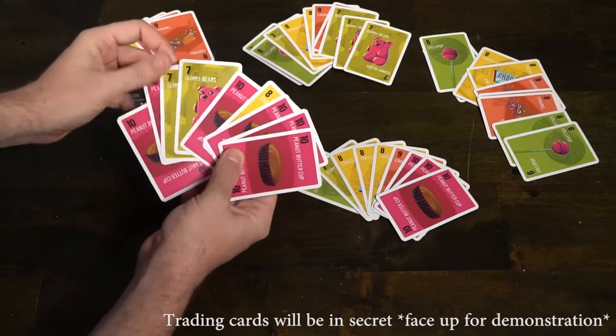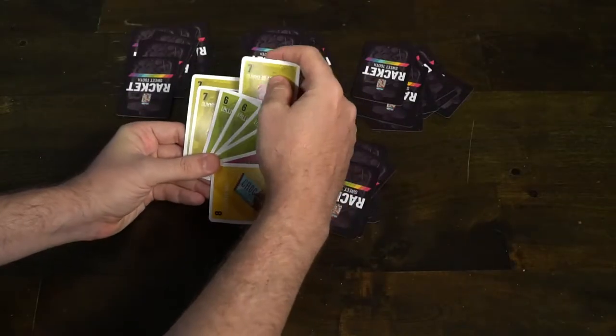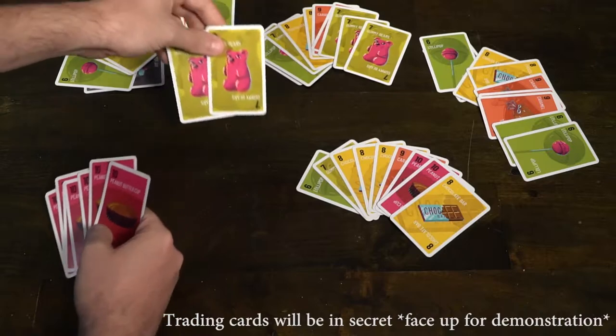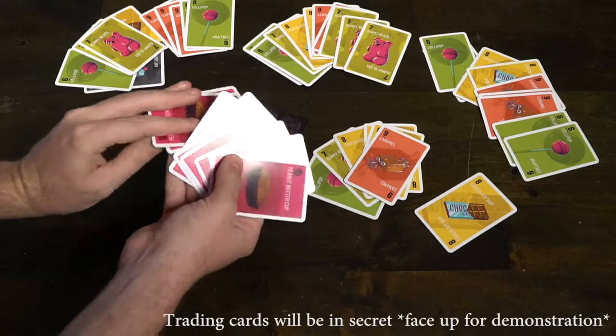The way you start is you're trying to figure out what cards you have the most of in your hand and what cards you're most likely to get to form a set. A set is typically eight cards with a candy jar, or nine cards in total of the same type. When you're trading, you're always trying to get the exact card type you're looking for, though you can trade for a different type if you think you have a better chance of getting that card. Overall, you're trying to stick with one specific type of candy.